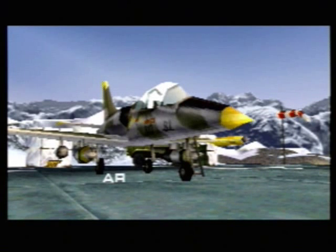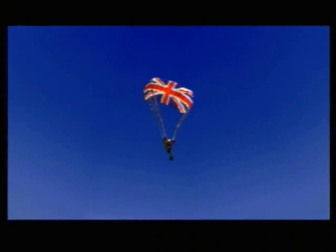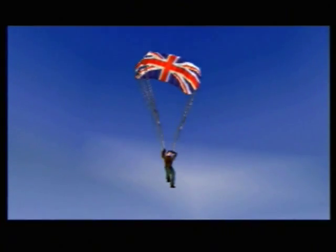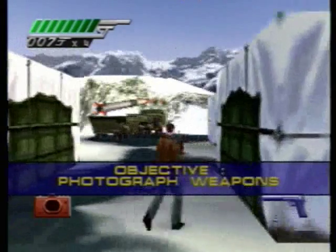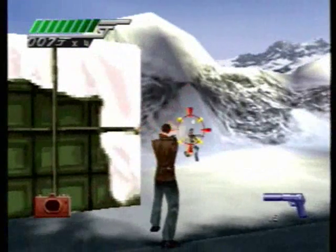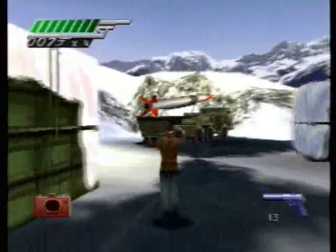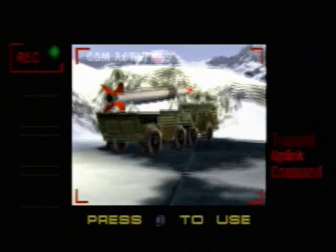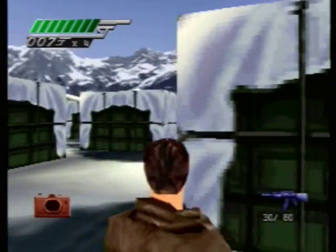I can already see an extra life. Arms bazaar, Russian border — 1730 hours, that would be 5:30 PM. Alright, first things first. I don't know if that's going to count as a stealth kill, probably not. Now to use the camera, you hold down square and press R1 to snap. There we go — that's one of the three things we have to photograph.